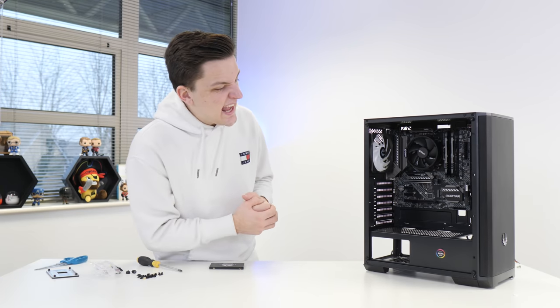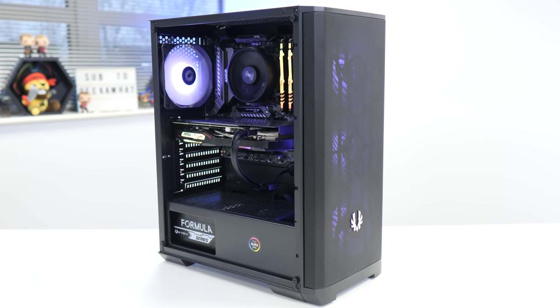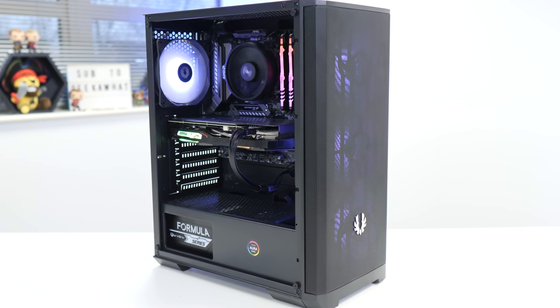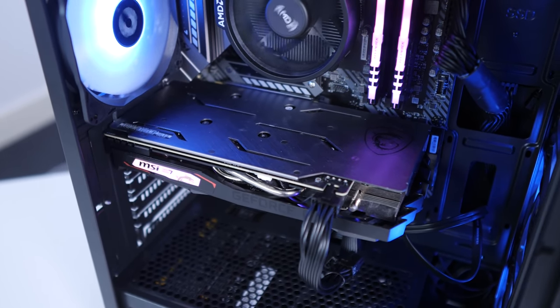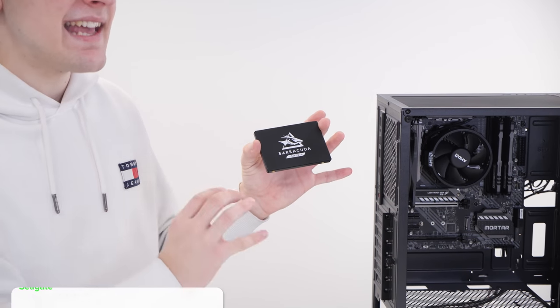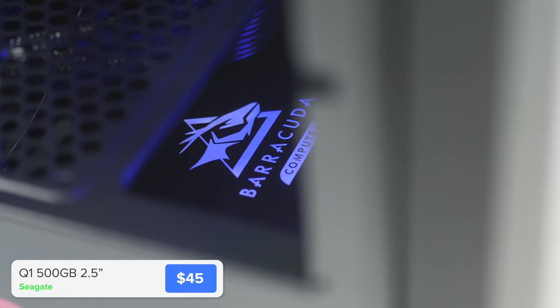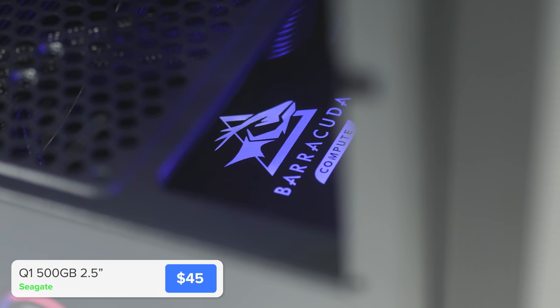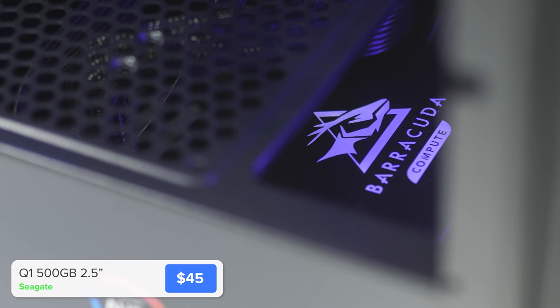The motherboard is now in the case and despite it being the smaller size, it fits quite well. All we need to do now is install the graphics card, the power supply, and first our SSD. For storage today, I've gone for a 500 gigabyte Seagate Barracuda Q1 drive. There are really good NVMe options available from Seagate as well, but they would add quite a bit more onto the price point.